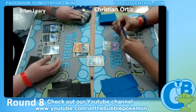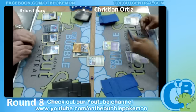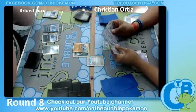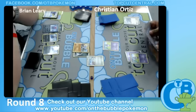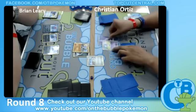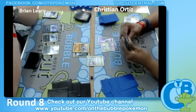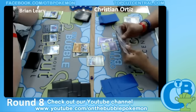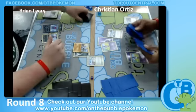Looks like he's getting another Sneasel, and he's going to use Christian's Tropical Beach to fill his hand up to seven. We're going to see an energy attachment on the Active. Looks like Brian's going to be in a lot of trouble if Christian can get a turn-two Gothitelle — but he does not, and he has to end.